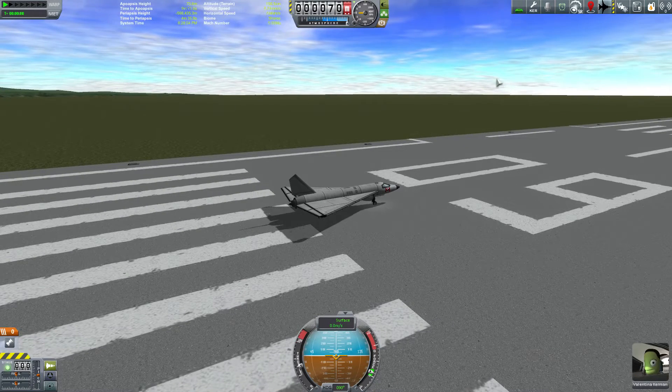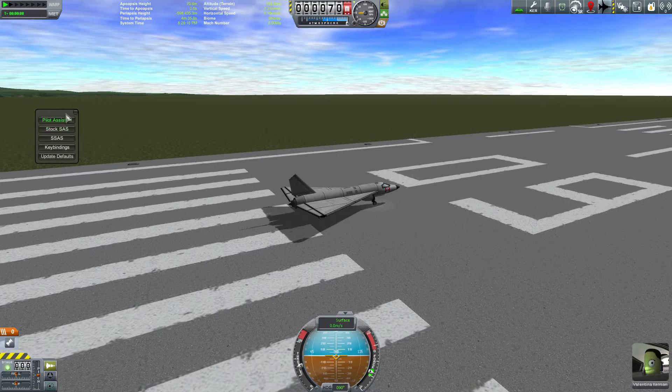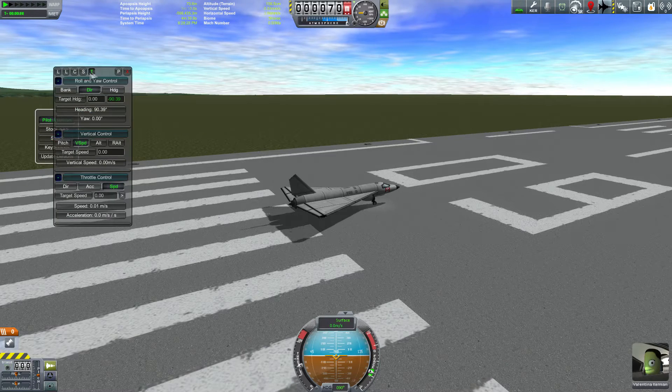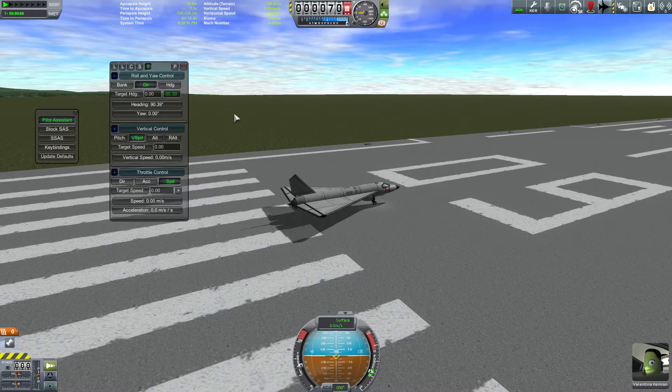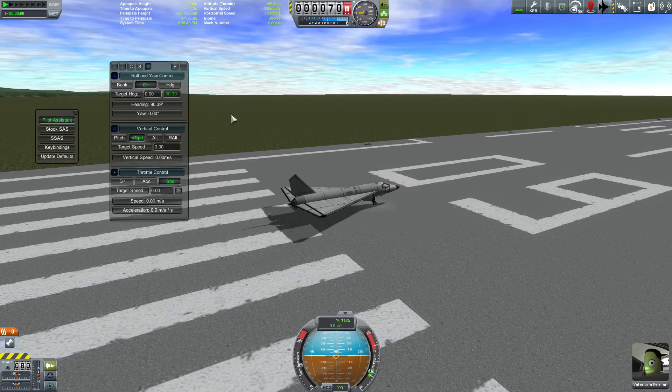With Valentina at the controls, let's put our brakes on so we don't roll down the runway while we have our first look at Pilot Assistant. Here in the toolbar you can see the shadowed airplane button — that is obviously the Pilot Assistant button. If you left-click that you get your initial Pilot Assistant menu. There are a number of features here, but we're going to focus on the Pilot Assistant main window and how to simply use it as a straightforward atmospheric autopilot.